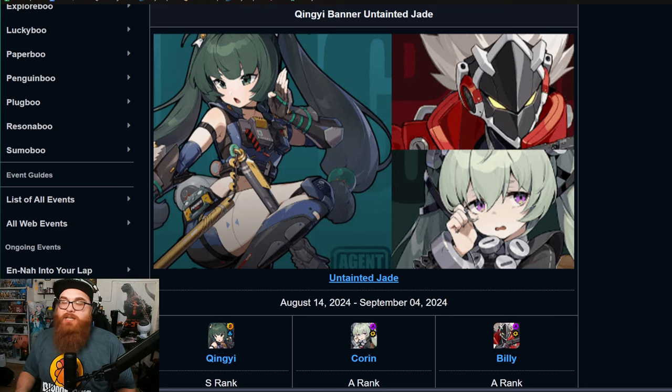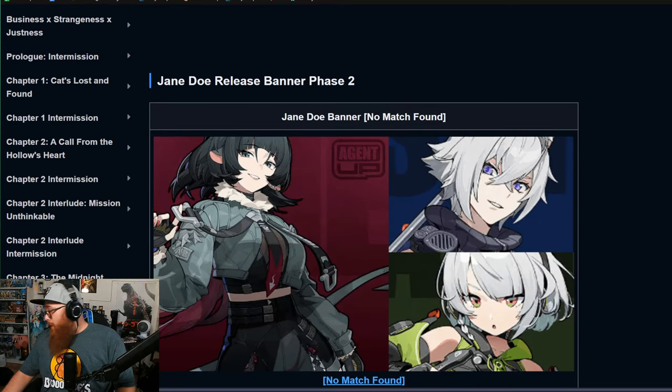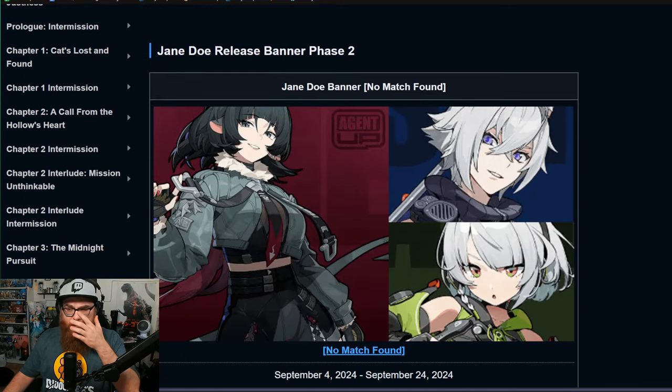Billy and Corin are pretty fun units — I know Billy is ranked very low in a lot of tier lists but his play style is a lot of fun, same with Corin. I'm mainly excited for Queenie because from what her animations looked like in this live stream, they look pretty freaking fire. She is going to be a stun electric character, so she'll work really well with stun in general.